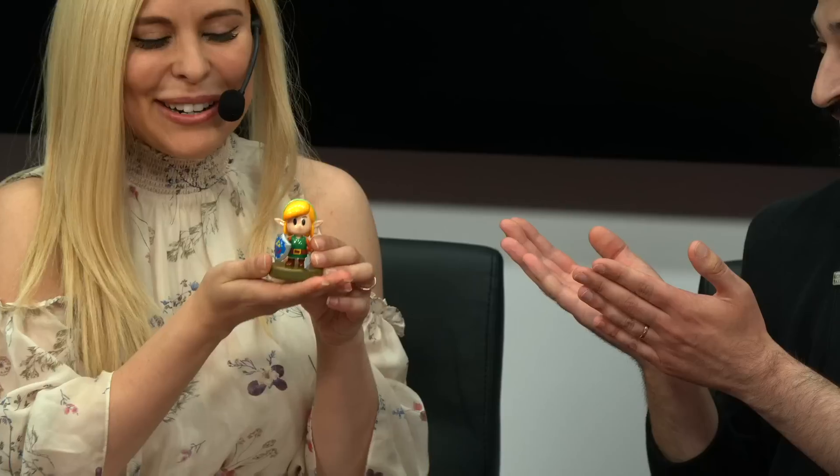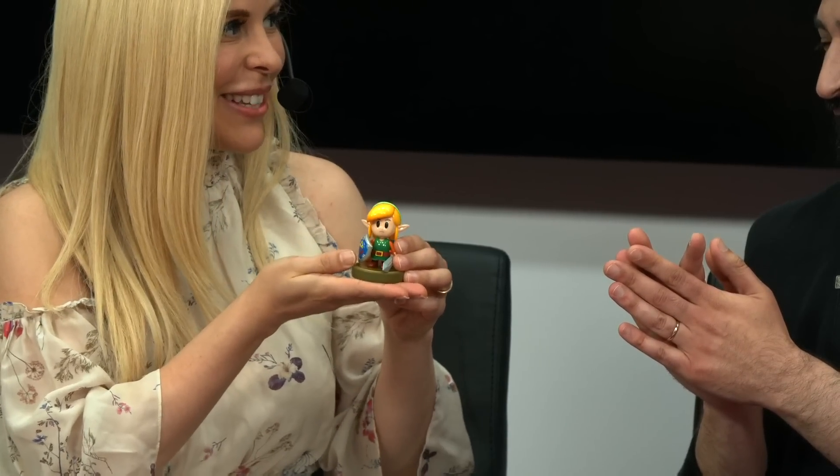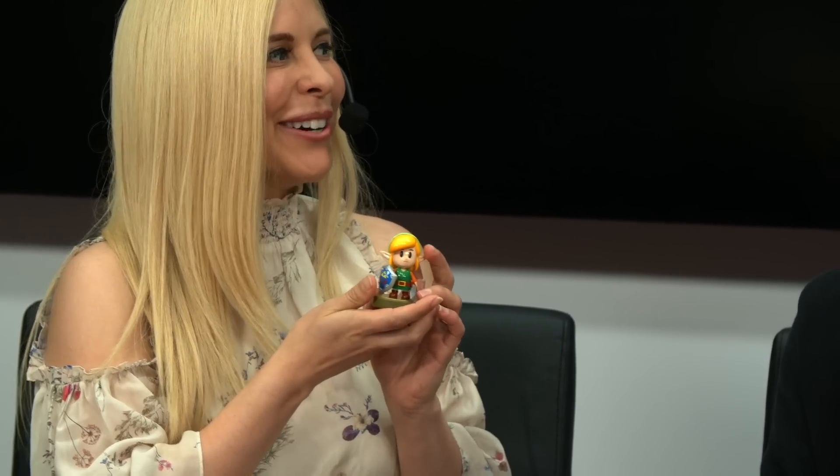It's this little guy here — it's a new amiibo for The Legend of Zelda: Link's Awakening. He's so shiny and adorable, and I'm never letting him go. This amiibo is the same as the Link character in the game — this might be the first amiibo where Link looks exactly like he's taken out of the game. He looks just exactly like what he is in the game.